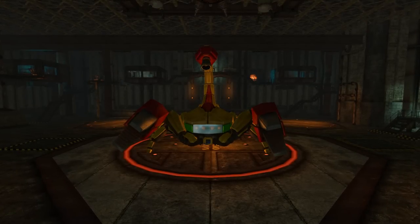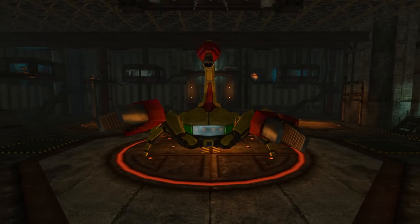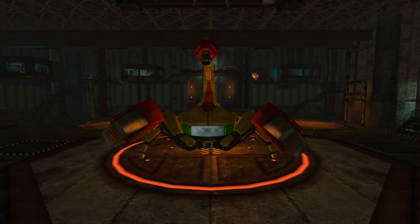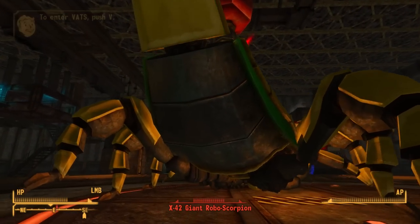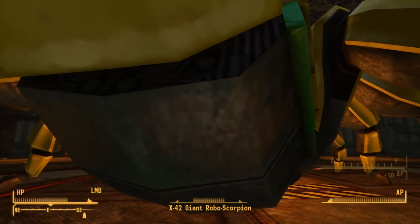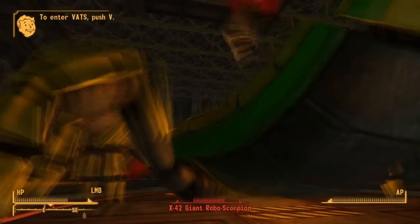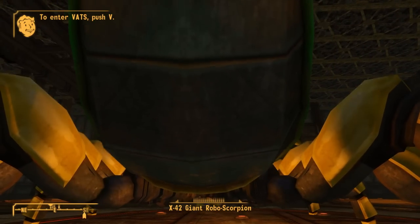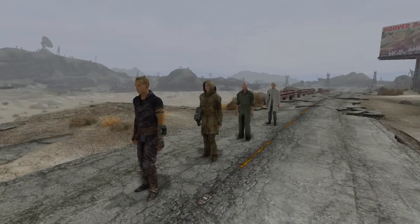In the Forbidden Zone Dome in the Old World Blues DLC, you will have to defeat the X-42 Giant Robo Scorpion. If you have the Robotics Expert perk, you can sneak up behind it and deactivate it, which gives you 10 experience points. Unlike other robots, the Robo Scorpion keeps regaining function, which allows you to keep deactivating it endlessly and earn an unlimited amount of experience points.